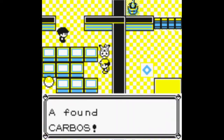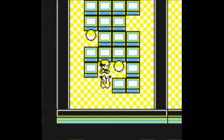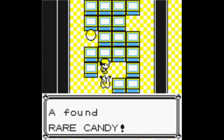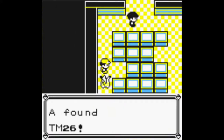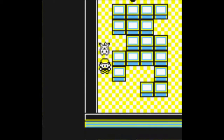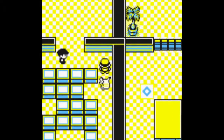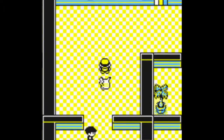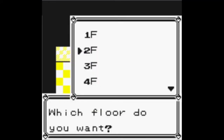Here we have Carbons, which is good money, not that important. Here we have a Rare Candy, also not that important. But this TM right here is very nice — it's the TM for Earthquake, and if you guys haven't played this game before, Earthquake is such an overpowered, good move that's just great.